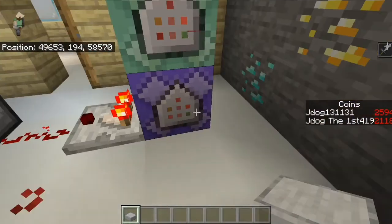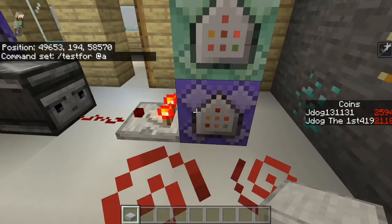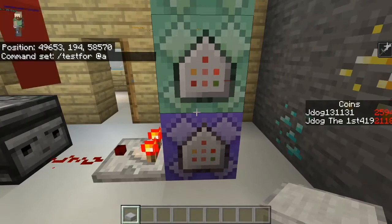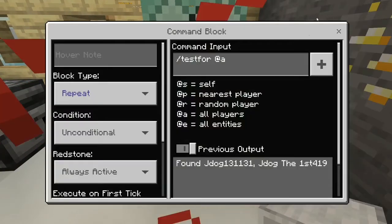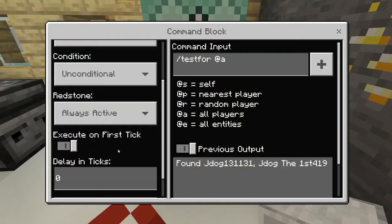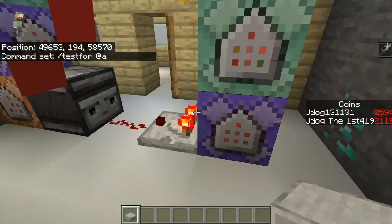The first command block we start with — for those who don't know it's /give @s command_block. You can just Google that, it's pretty easy to find. Once you've got your command block, pop it down facing up and make it a repeating, unconditional, always active block with no tick delay. And that's a test for @a, so it's going to be testing for any player anywhere on the map.